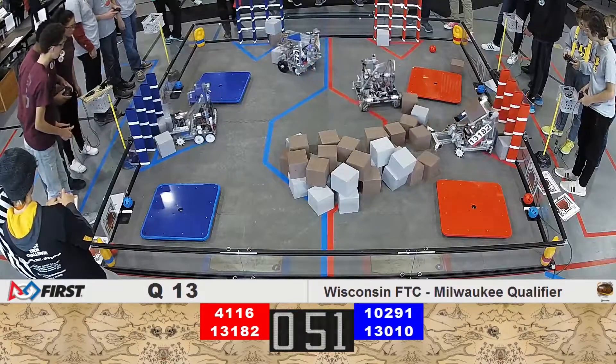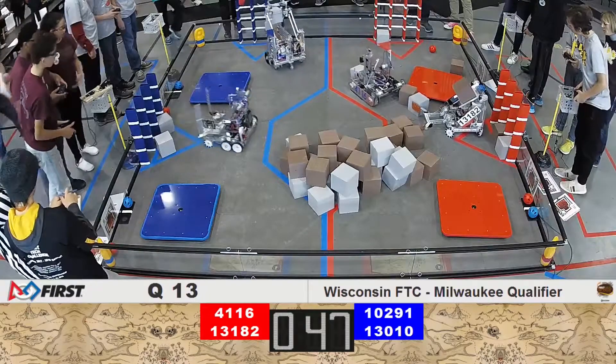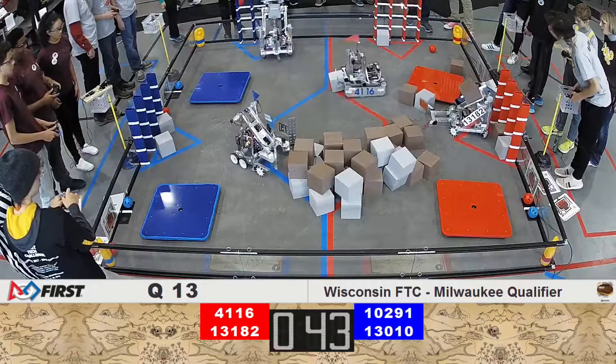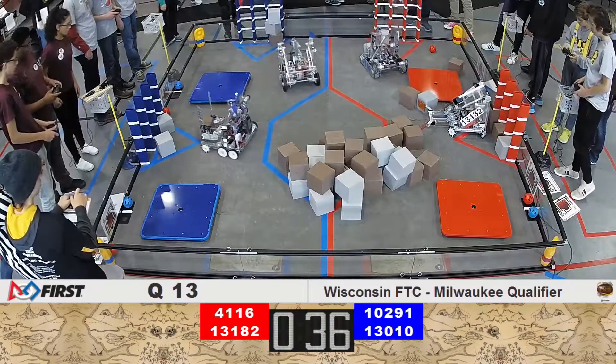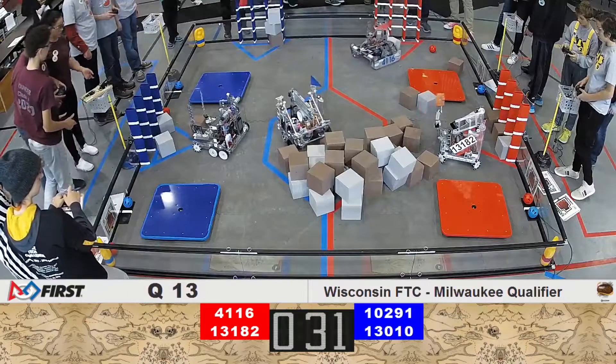The second of two blocks collected would complete a row for the red alliance if they're able to finish that block. Robo Hounds' robot has retrieved another glyph to hopefully finish out the stack, and we've got five seconds until the end game sequence, two, one.